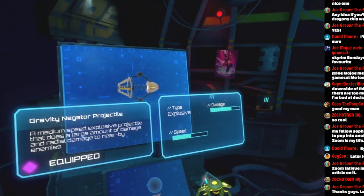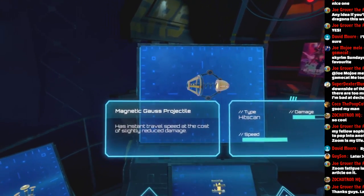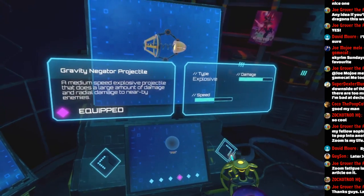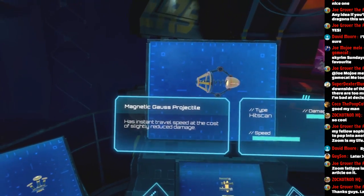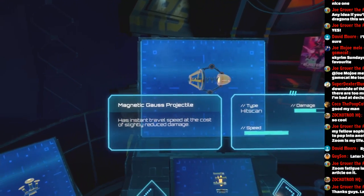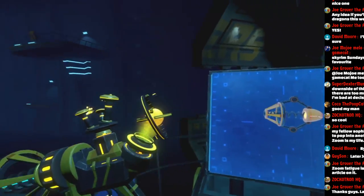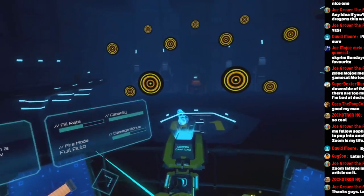I'm tempted to do the bouncing one, but I'll do the arcing to different ones — medium speed, explosive. Has instant travel speed at the cost of slightly reduced damage. Deadly beam — okay, we'll do the deadly beam. I'll keep the same shield.